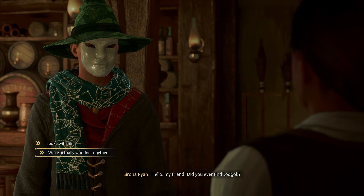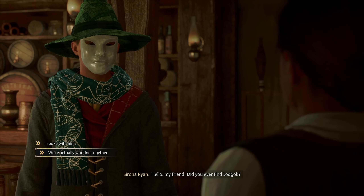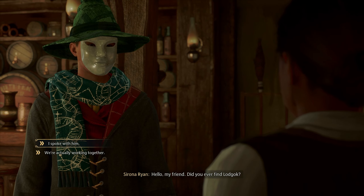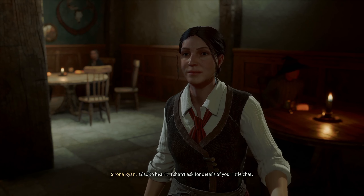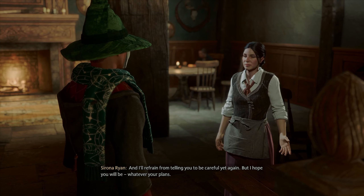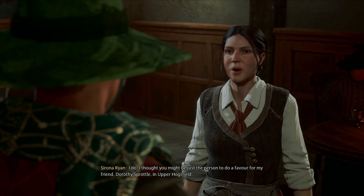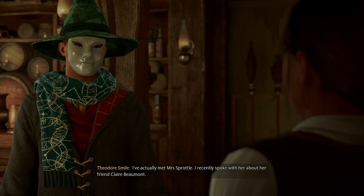Mr. Wheaton — I do make a good team. Hello there, do you have a quest for us? 'Hello Sirona — I received your owl. How are you?' 'Hello, my friend. Did you ever find Lodgok?' 'I spoke with him — we are actually working together.' Isn't this person buddies with that guy? So we are actually working together — shouldn't be a big deal. I haven't played this game in a bit, other than like fighting some monsters and stuff. Did we tell him we weren't gonna tell anyone? I'm gonna do random — here we go. I did, thank you — we had a good conversation.